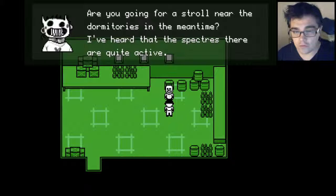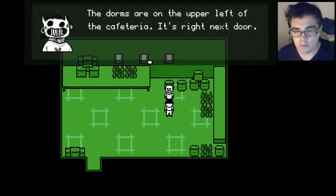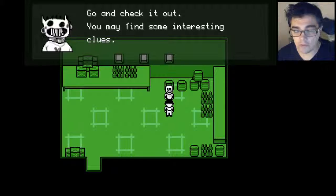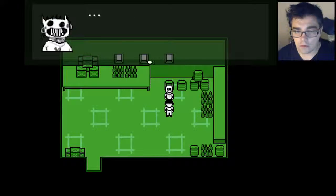Are you going for a stroll near the dormitories? In the meantime I've heard that the spectres there are quite active. The dorms are on the upper left of the cafeteria - it's right next door. Go check it out, you may find some interesting clues. Talk to me when you're done.